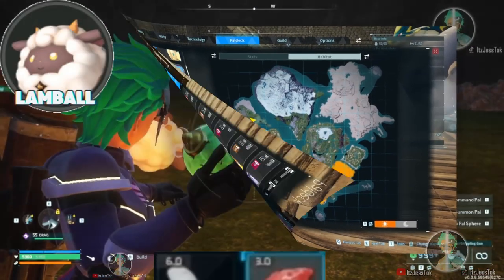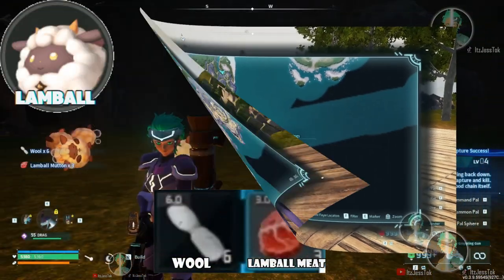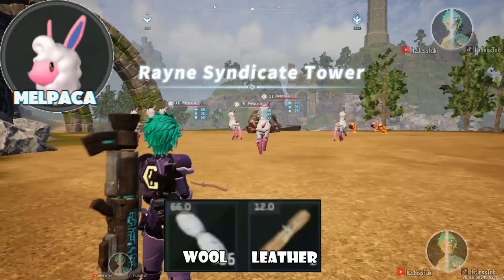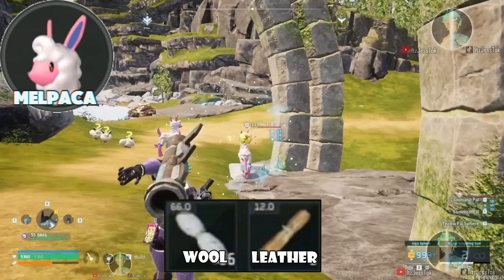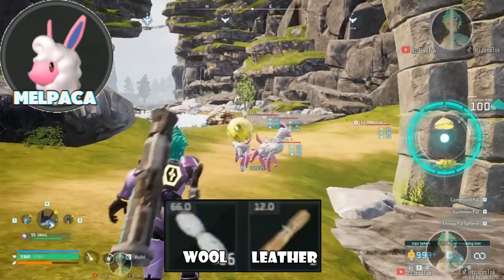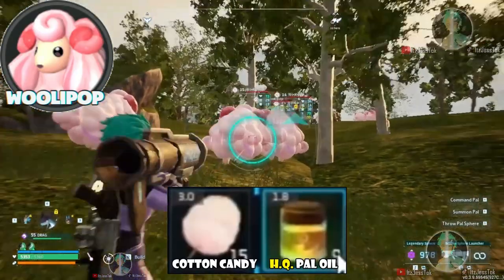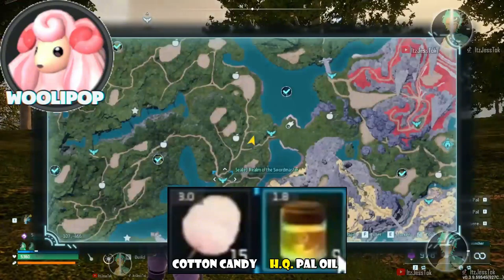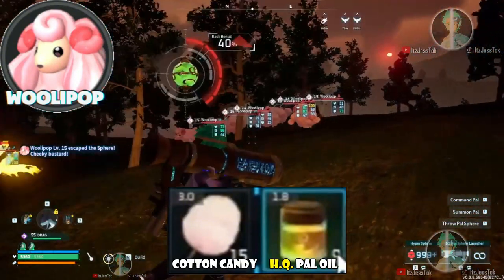Kremis are found in the early regions of the map as well. Lamble — you saw these guys before. They drop wool and their meats. Malpacas are these weird llama things. They drop wool and leather. They're very, very easy to spot — they're literally the only ponies out there. Now we're going into Woolly Pups. They drop cotton candy and HQ pal oils. HQ stands for high quality pal oils. Keep that in mind.